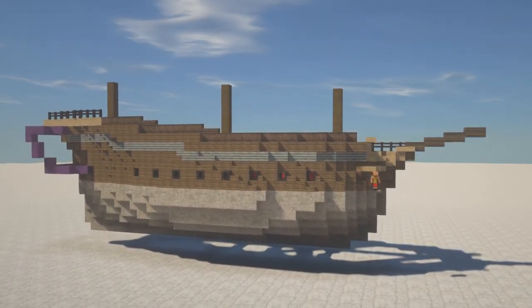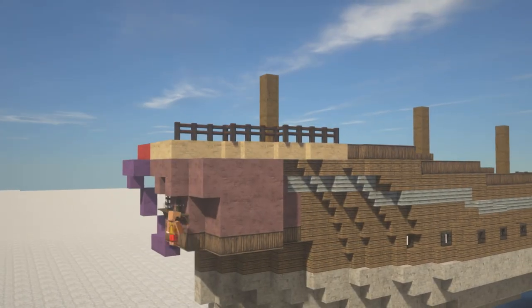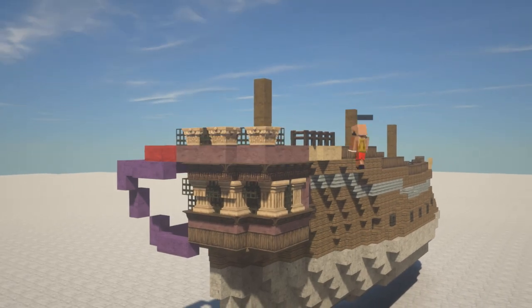Just work with it and eventually you will be happy with the shape. A small tip is to do one of the sides first and then once you're happy with that you copy it and flip it over to the opposite side so you don't have to do it twice.